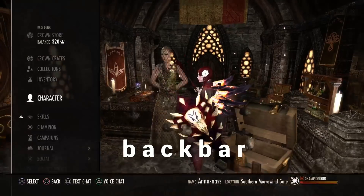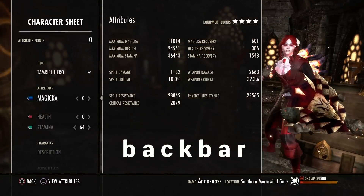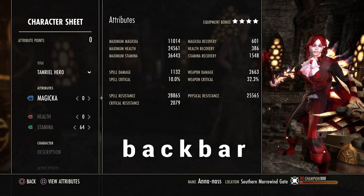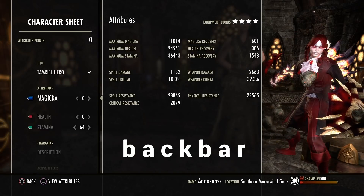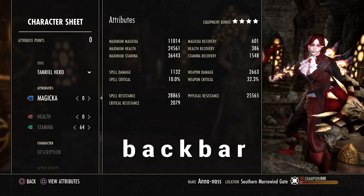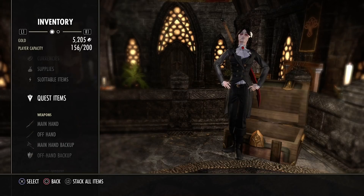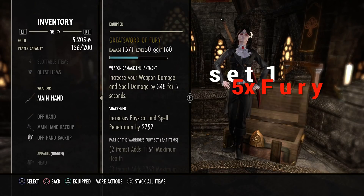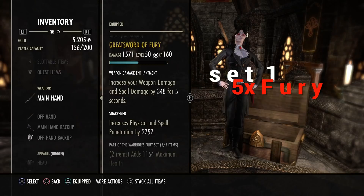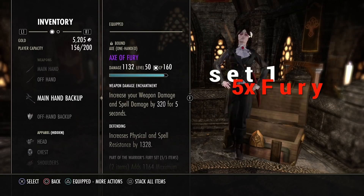Here I start to show my hidden build. On the back bar it's really insane — a little more magic, 11k with 600, 24k needed for 1v6, and a bit more 36k with the same recovery and 28k with 25k resistances. Let's jump into the sets. On the main bar I use a greatsword enchantment with this weapon damage glyph for 5 seconds — every 5 seconds I reapply a light attack to get off this whole weapon damage increase.